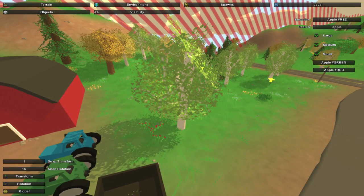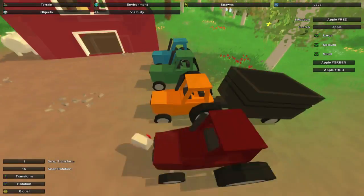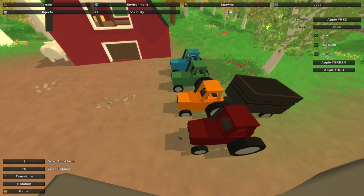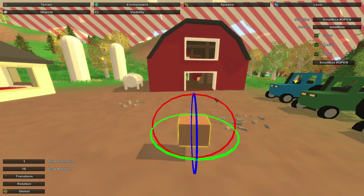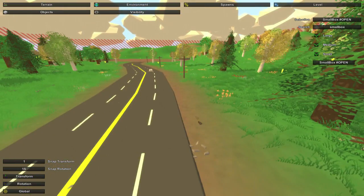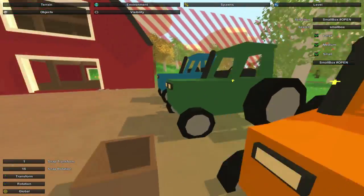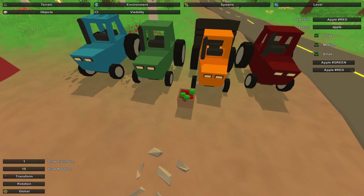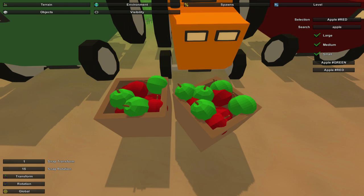That actually gave me an idea — what if when you were cutting down trees, you had a chance of it dropping an apple that you could eat? That's a pretty good idea, and you guys should tweet Nelson about that too: possible apple drops from cutting down trees. Now that we've covered the red and green apples, there is a small box which you can use to fill up with apples or other things. When you place it down, it just looks like a wooden box — not much detail to it. You could set up like a little apple farming market thing on the corner of the farm to make it look pretty cool. I filled up this box with apples and it actually looks pretty nice. You can copy the whole thing to make the process a little bit easier.